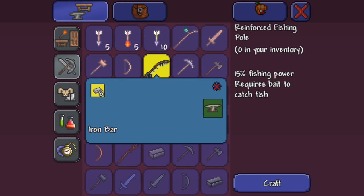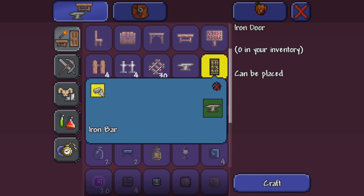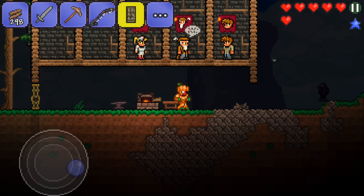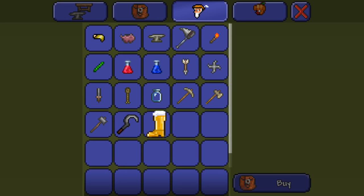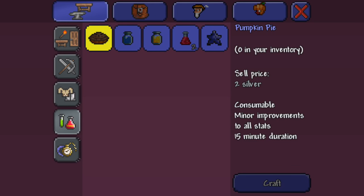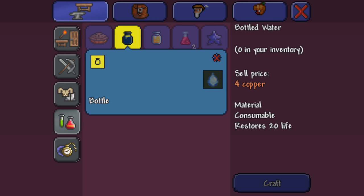I'm gonna get a reinforced fishing pole for next time. I'm gonna go ahead and use my iron on two iron doors cause it looks better — though I don't recommend it cause it's kinda useless unless it's a blood moon. Zombies can open doors, but I don't think they can open iron doors. He sells two potions and if you combine these it makes a restoration potion. I only have one recipe unlocked, which is a lesser healing potion. When you do bottled water you get a whole lot more potions unlocked.